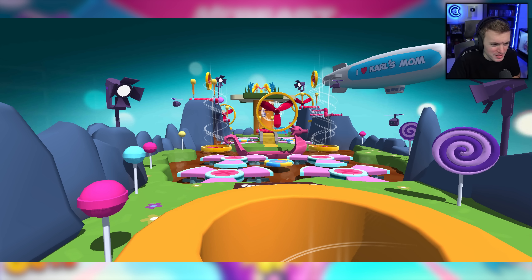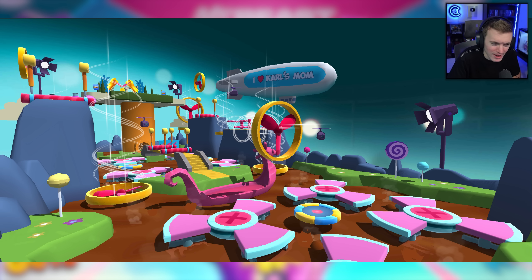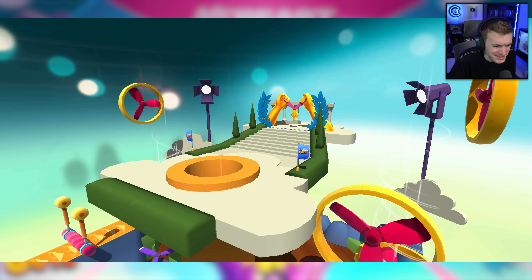Next one, we've got a wider image of the tube. Looks like lollipops and candy themed stuff around the chocolate area — that's kind of cool actually. Picture number five — I love this map so much, the theming is so good. I Heart Carl's Mom, Feastables, MrBeast stuff everywhere. And then picture six, there's the finish line there. W map. Absolute W.